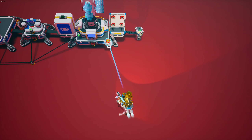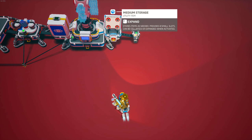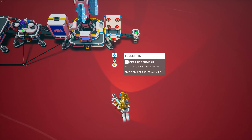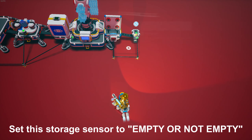Now you're going to take this sensor and put it on the medium storage just like that. If you want you can expand it, it doesn't really matter. Pull this out, create a segment, create a segment, and just attach it to the power switch right there.